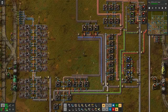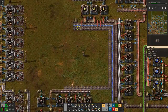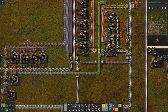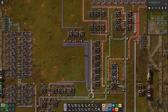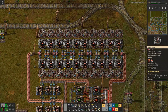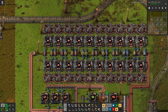We can already see an improvement here in the production line because often we did not produce any science packs because we were missing the flying robot frames, and they were missing because we had not enough batteries. We had not enough batteries because there was no copper left on this side. So now we should be able to produce constantly, and we want to make sure that now that we can produce more plates, we can also bring those plates to where they are needed.